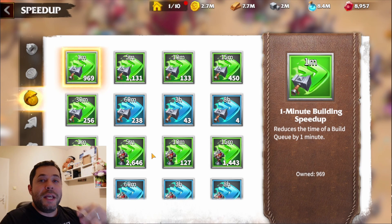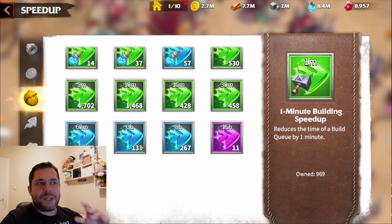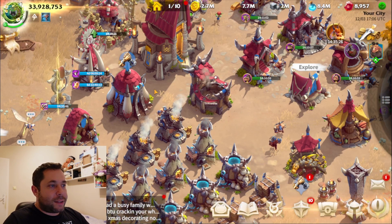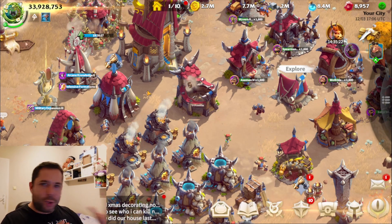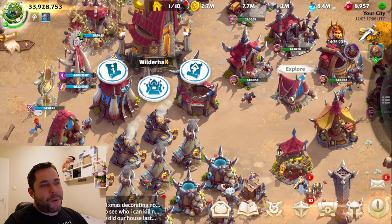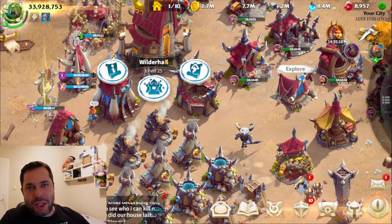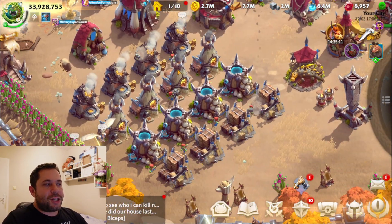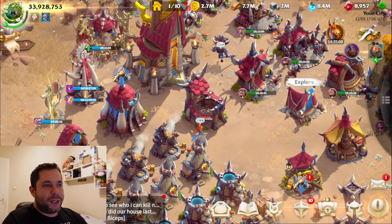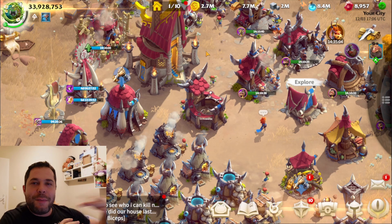So first we have to think about what actually costs the most time. Buildings cost some time but they're more resource-related. For example, the biggest building that is going to cost you the most time is your city hall. In second place is the rest of the buildings.